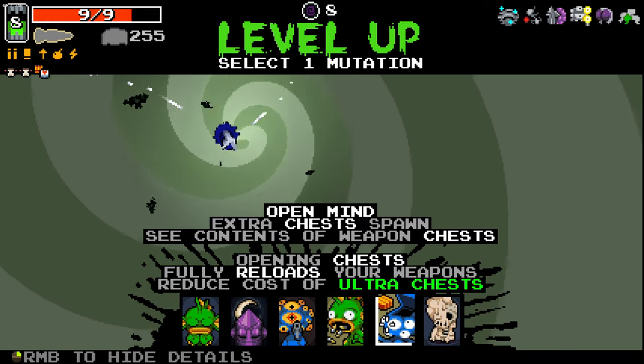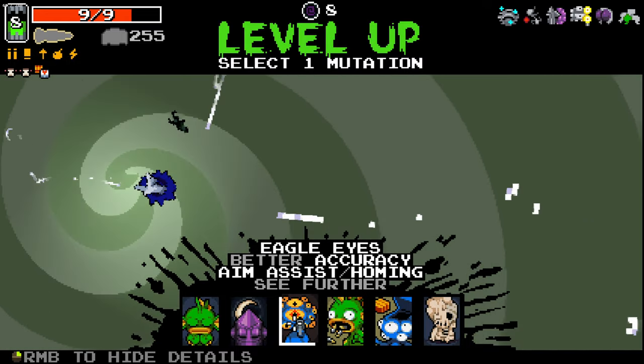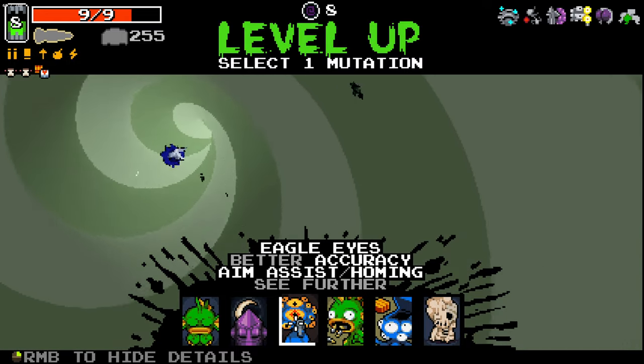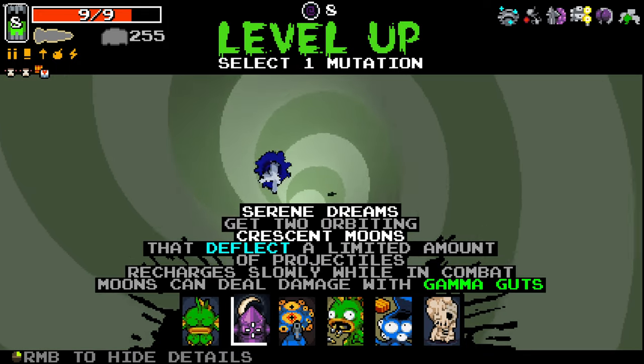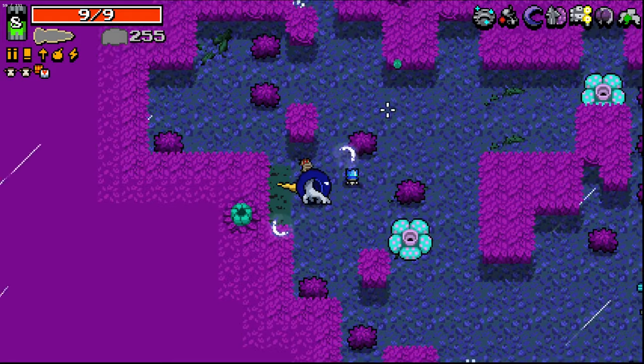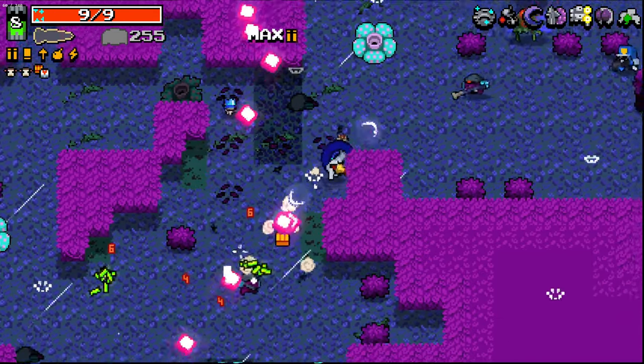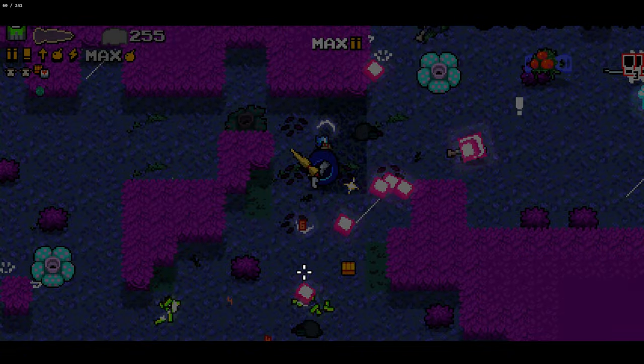I don't take open mind that much anymore — I don't really feel like I need to. Eagle eyes is not really good with the melee setup. Serene dreams though is something I don't really take very often anymore. I think that paired with gamma guts could be a real ticket to success — it's just not something I've given a proper try.